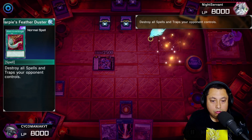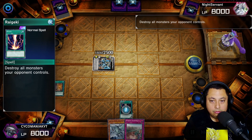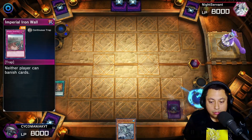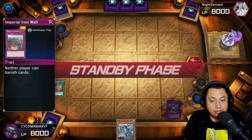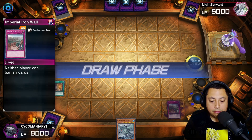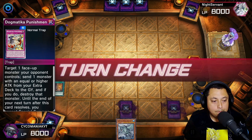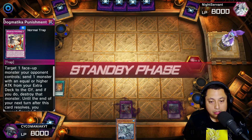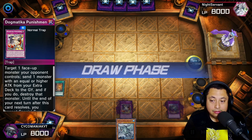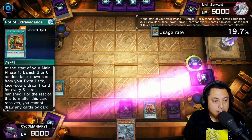We're gonna use Harpie's Feather Duster to get rid of that back row, and Raigeki to get rid of the monster. We set Imperial Iron Wall and pass because we don't have any other cards. They don't have anything either so they pass turn. We just need a monster — we set Dogmatica and pass the turn. Opponent has nothing yet again. Pot of Extravagance feels bad — that's gonna go to one.